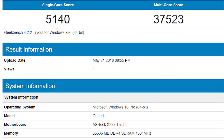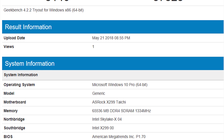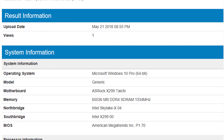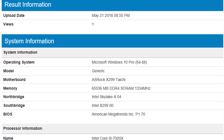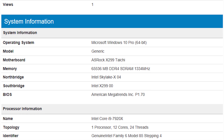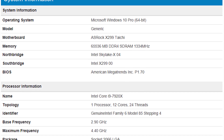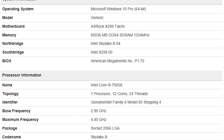Next, Geekbench 4 — and this is one of the benchmarks that would not complete with multi-core enhancement enabled. It failed every single time; I tried about five or six attempts. So these scores are without MCE: a single-core score of 5140 and a multi-threaded score of 37,523. I also ran UserBench — I'm not a big fan of this benchmark and don't think it gives good comparisons — but it came in at the 66th percentile, performing well in single-threaded tasks.